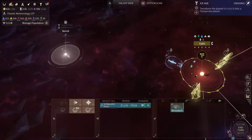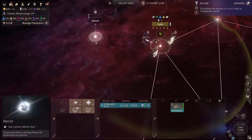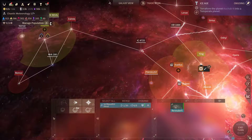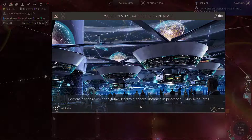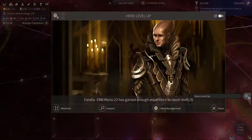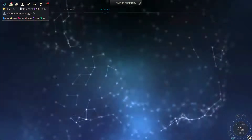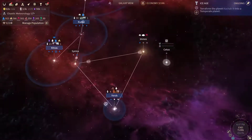This path crosses closed borders, so I cannot move there at all. Let's pull out of there. The empire approval is slowly rising thanks to those upgrades.